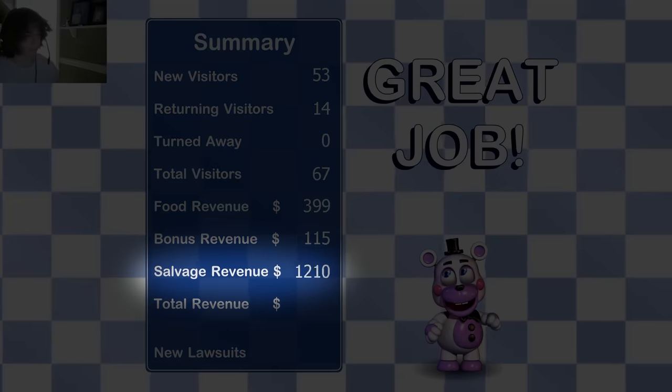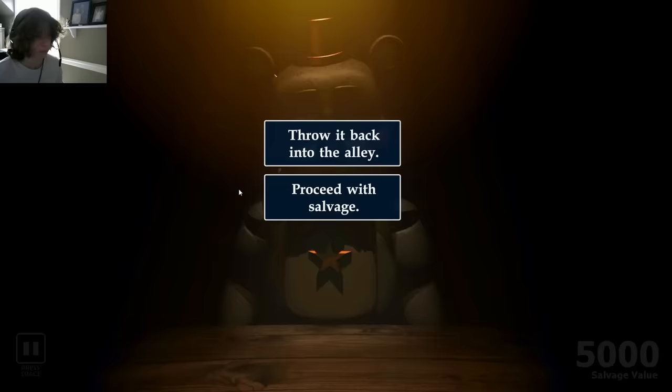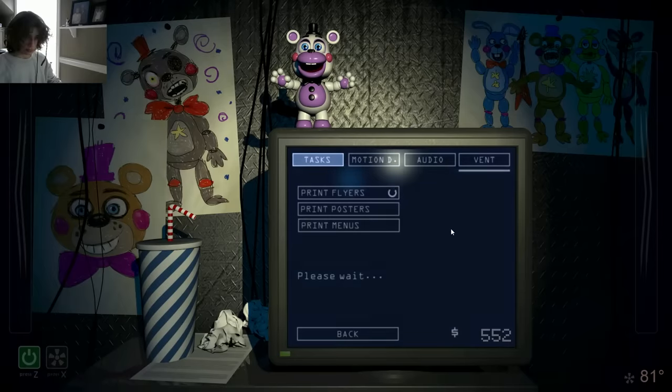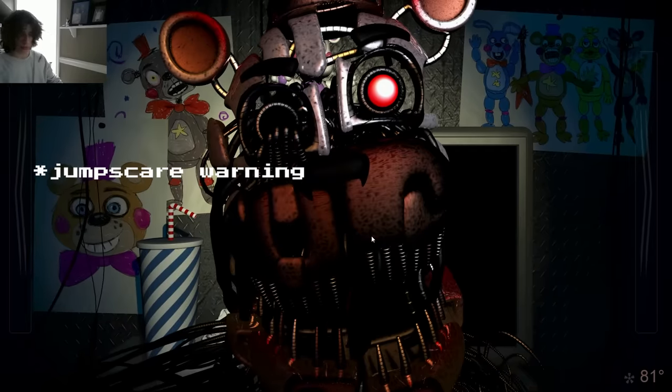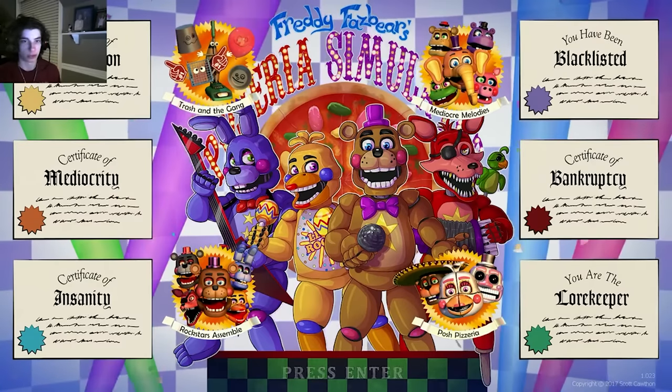Salvages allow you to get some extra cash by salvaging one of the four main animatronics for parts within your pizzeria. These salvages are how you would usually increase the difficulty of the game, as upon completing a salvage, the animatronic that you salvage will now try to kill you during office sections. There is a ton of variability and player choice within these three gameplay sections, and depending on your personal choices, the end of your playthrough will net you one of six different endings.